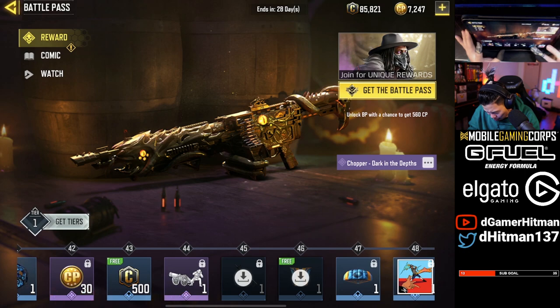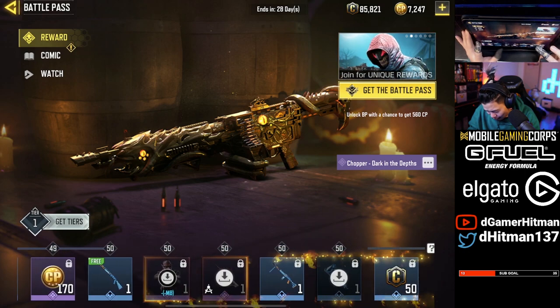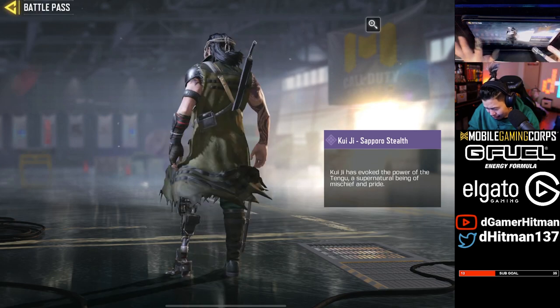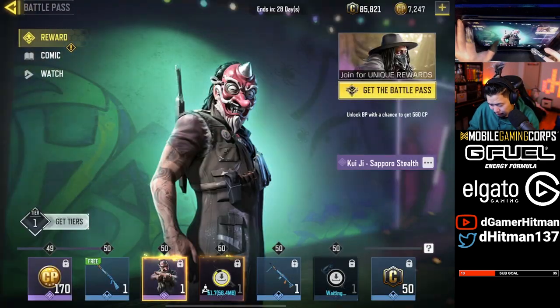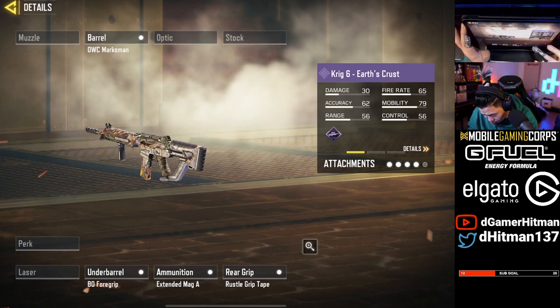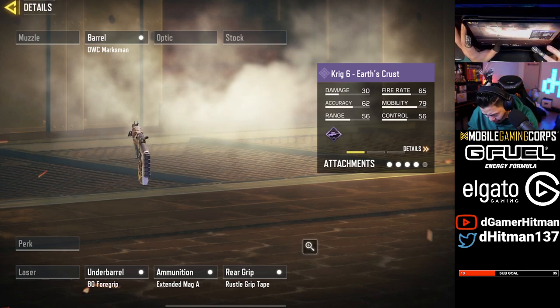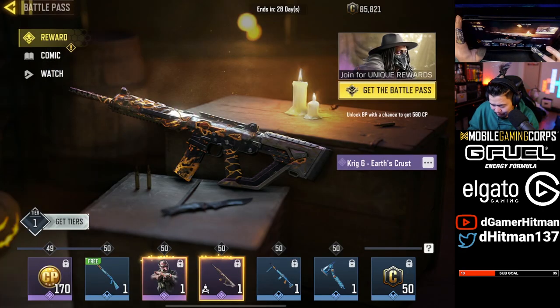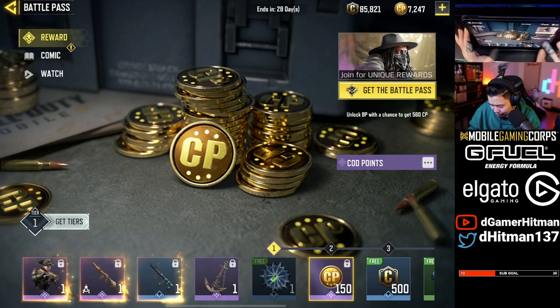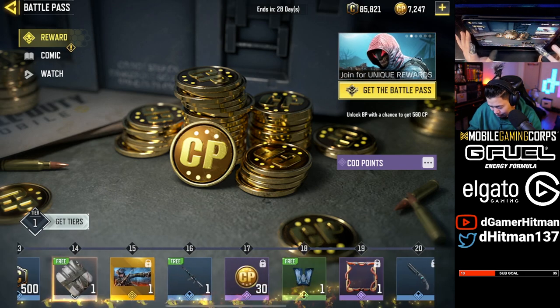And the last one is the Krig 6. I think I missed a character — yeah, Kuijin. I like it. He's got a Tengu mask and everything. The Krig 6 skin is cool, iron sights are a little thick maybe. Anyway, let's go ahead and buy the battle pass to get the gun — I'm just trying to get the gun and use it right away.